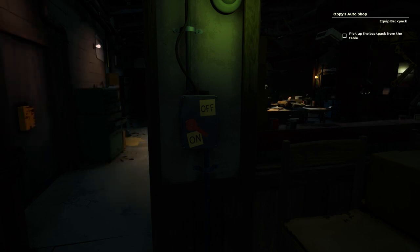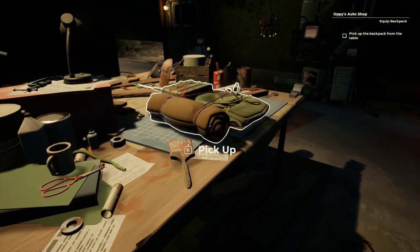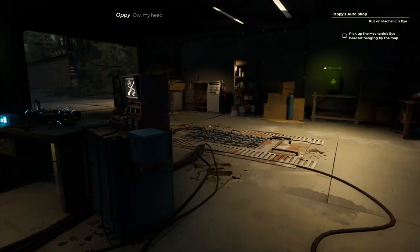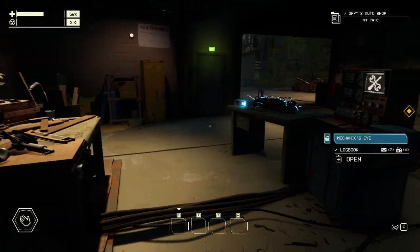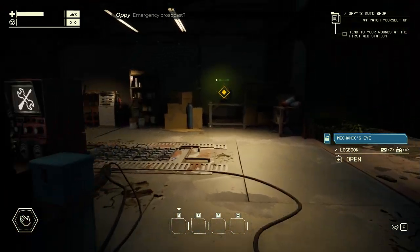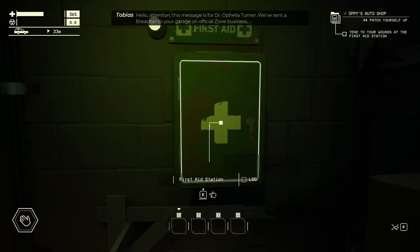The auto shop serves as your central hub and home base between runs. You're going to be instructed to turn on the power and pick up your backpack. The backpack acts as your main point of personal storage when you're exploring on foot, and you're also going to get a quest objective to collect the mechanic's eye, which is essentially a headset that allows you to scan the objects in your environment that you're able to interact with.